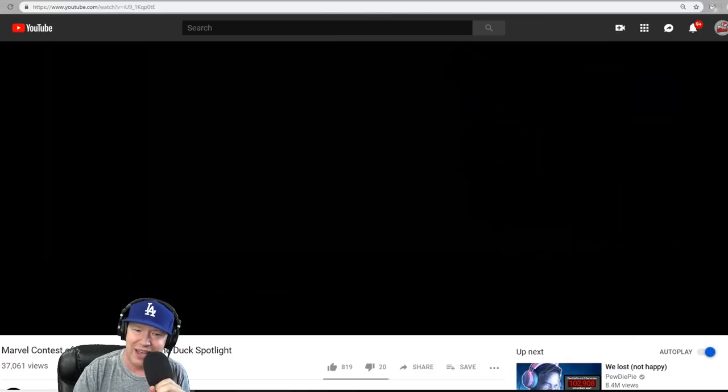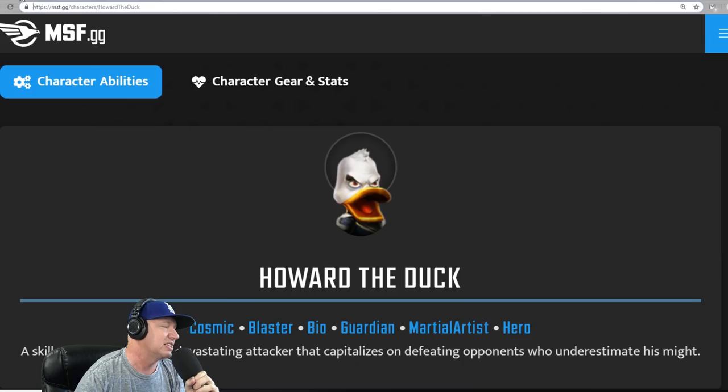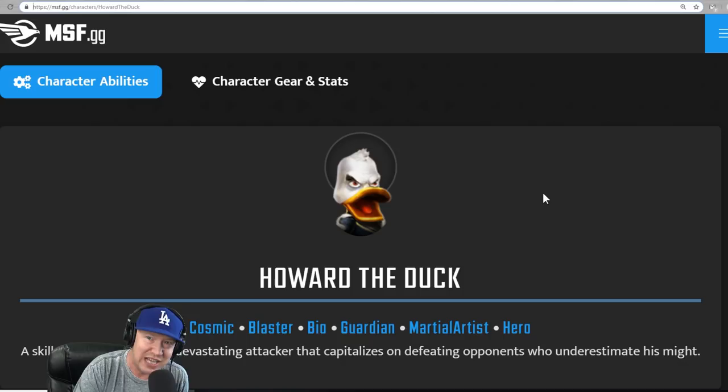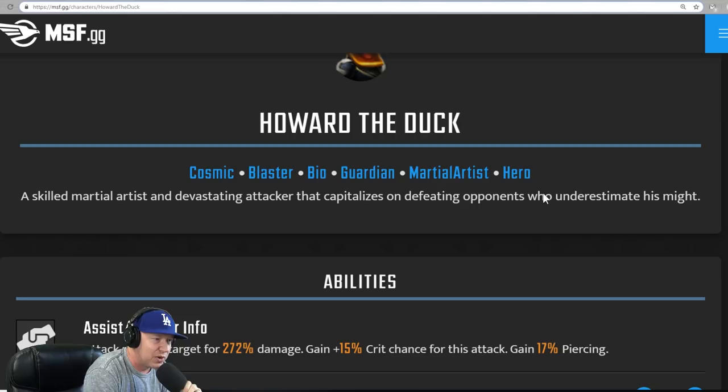Interesting, right? MSFGG has a kit, and we're gonna look at the kit for Howard the Duck. Are you excited to get Howard the Duck in your account? I know this is the character everybody's been asking for and wanting for a long time. Howard the Duck: cosmic blaster, bio guardian, martial artist, hero — a skilled martial artist and devastating attacker that capitalizes on defeating opponents who underestimate his might.